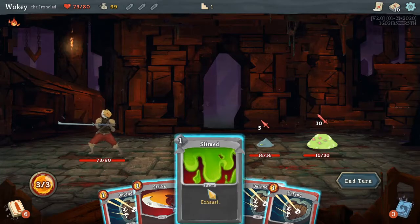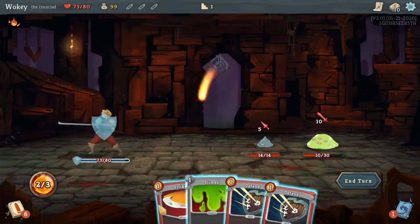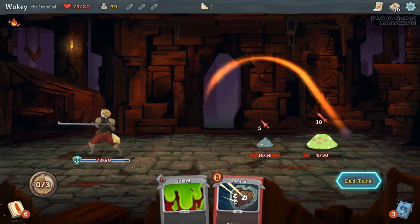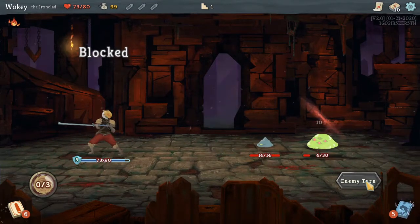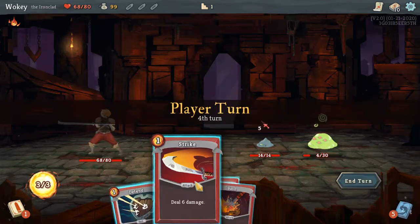This is something I just always have. Gain some block. Slap this stupid thing. All I have is block? Are you kidding me? End turn. It's because of that stupid slime, I bet. I think he's going to deal five damage. Damn it. Stupid slime.